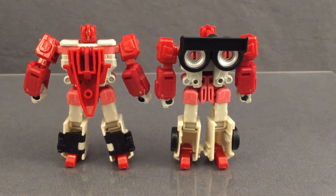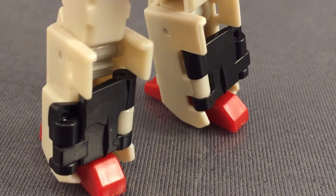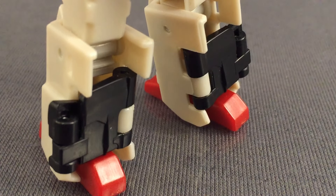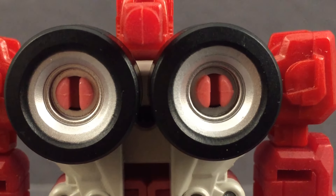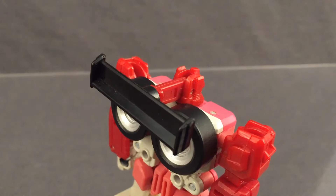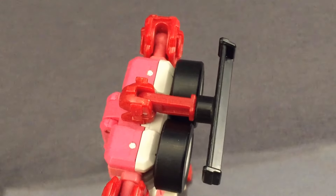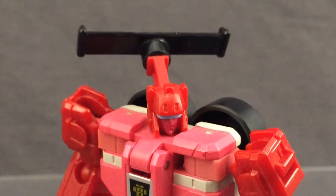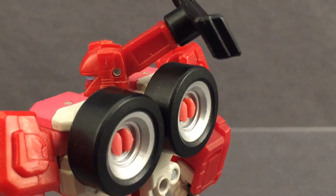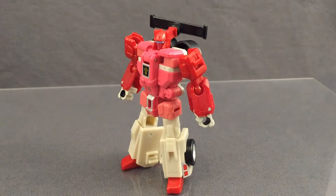The only real thing I can complain about these guys is in relation to the handling of the kibble. In some areas it's awesome — such as the calves on Cloudraker hiding the wings exceptionally well, doubly so for a Legends figure. The wheels on Fastlane are also fine; I've seen people complain about them, but such reasoning sounds whiny to me. That said, on the topic of Fastlane, there had to be something else they could have done with the spoiler. It not only looks bad, but it also messes with poseability, clashing with the wheels unless you rotate it upwards. You can really tell no care was given to how this would turn out, especially since it just pops off on a 5mm port.